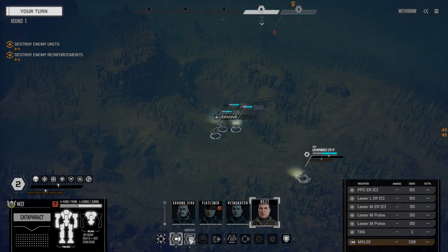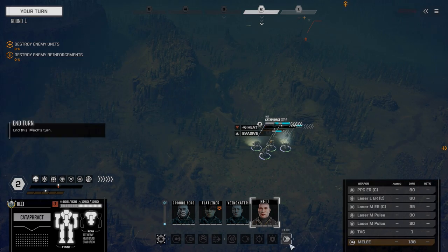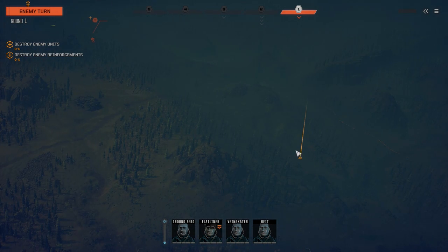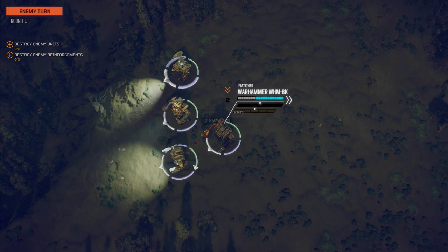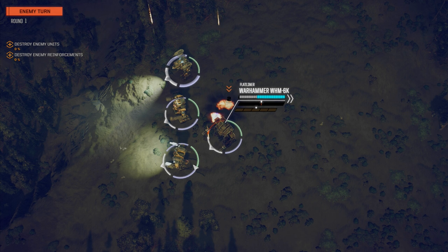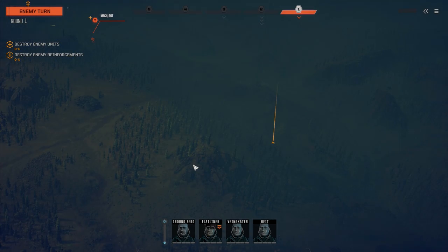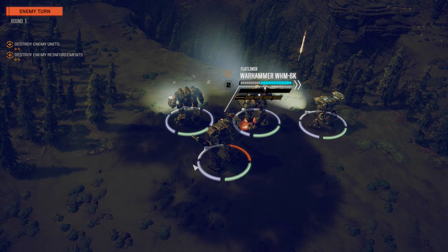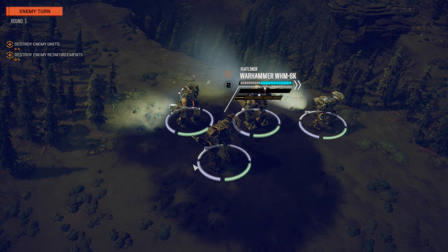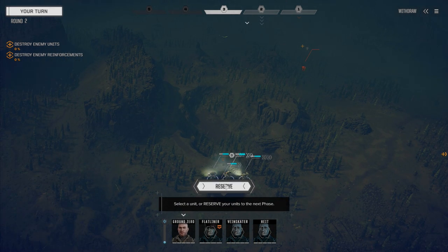We're going to hit this 95-tonner hard - really hard - try and take them out as fast as we possibly can, and then we're going to kill everybody. Lots of sensor locking going on, somebody's got missiles - probably a Stalker with a couple of LRM-15s. This guy's not a lot of speed and he's got missiles too, looks like 10. We're going to reserve - I think they're all heavies and assaults.